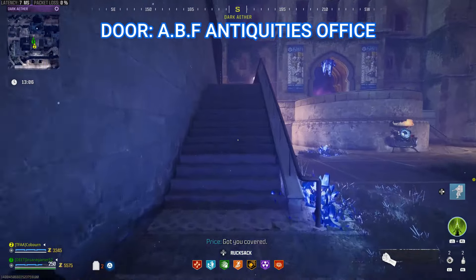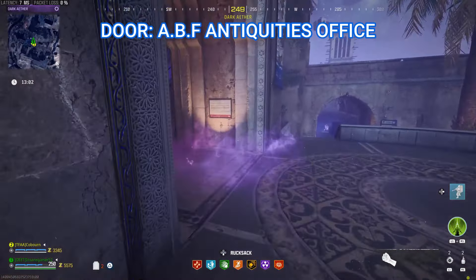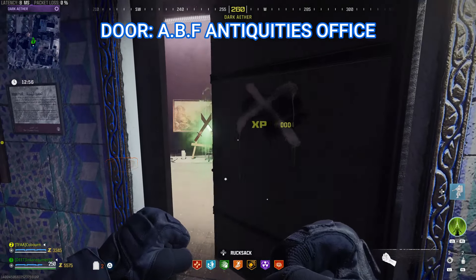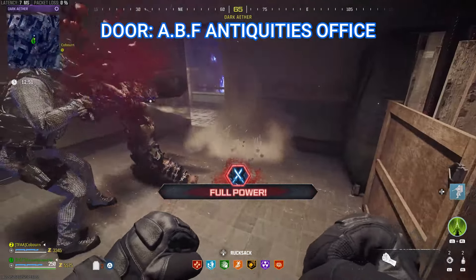Next up is the ABF Antiquities Office. Starting from the central courtyard, head into the Outlast building and up the first set of stairs on the right. The ABF Antiquities Office will be in the middle of the wall. Open it up and you will get a guaranteed full power power-up and a chance at some other good loot.